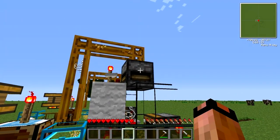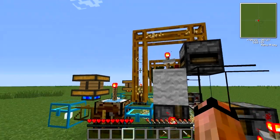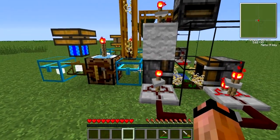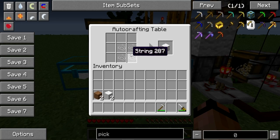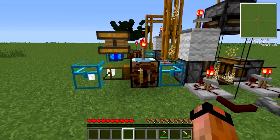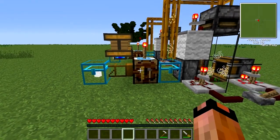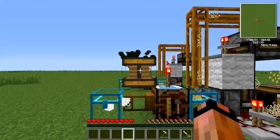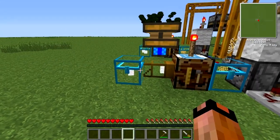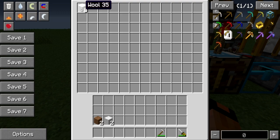The block breaker then takes blocks and shoots them out the back into this chest. The scraps go into this transposer and feed down into the same chest. The chest then feeds this autocrafting table to the fourth string, and as soon as four strings are brought into the autocrafting table, the wooden conductive pipe, powered by the redstone engine, feeds directly into the chest. Voila! Instant wool!